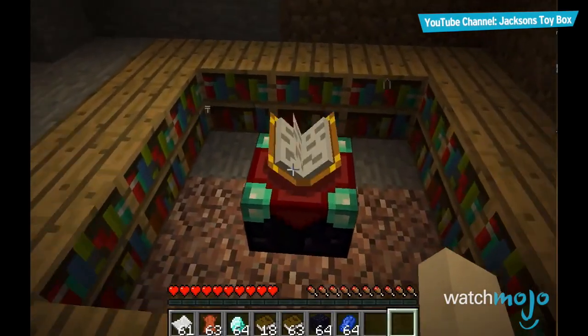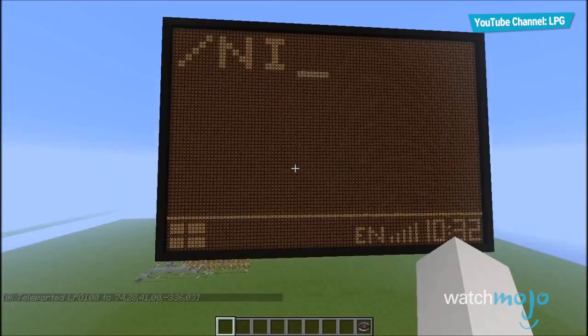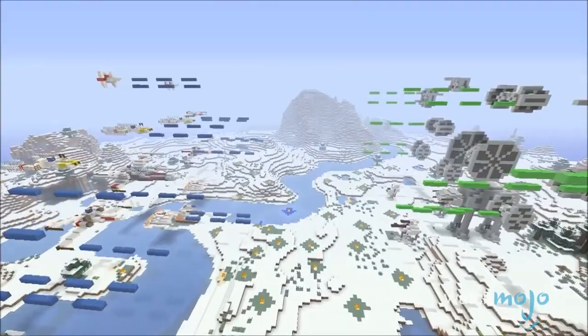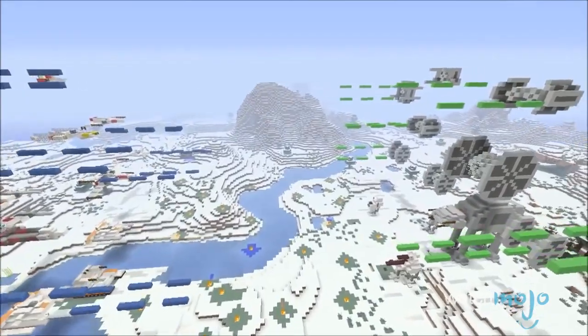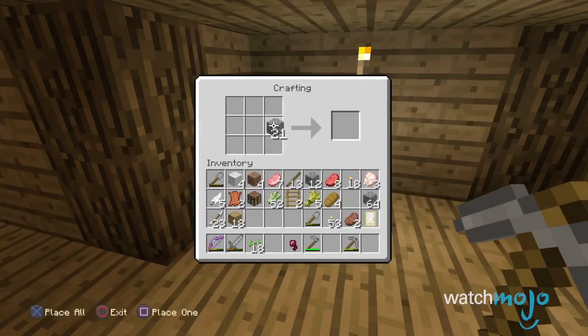For the more hardcore players out there, you can enchant intricate potions for extra buffs, or create complex circuits with redstone. But perhaps the most notable thing is you can share your amazing work with all of your friends online to admire. As they say, if you build it, they will come.